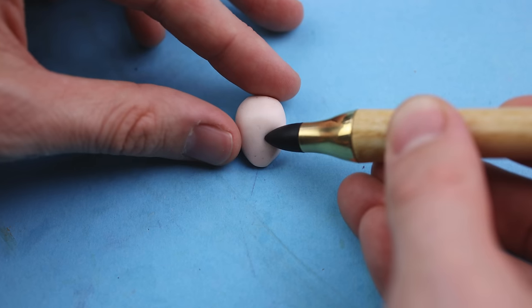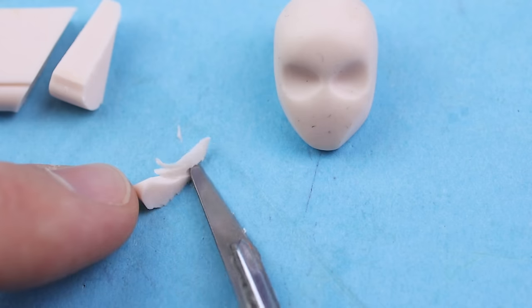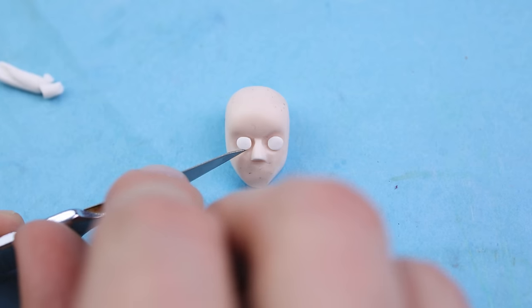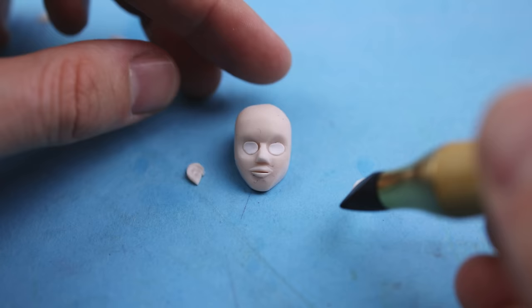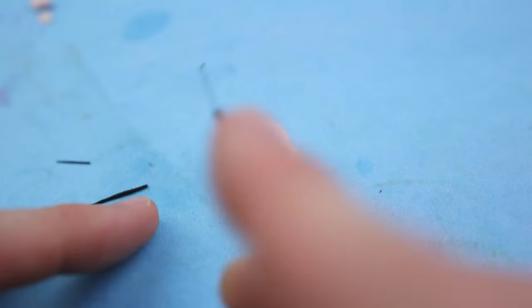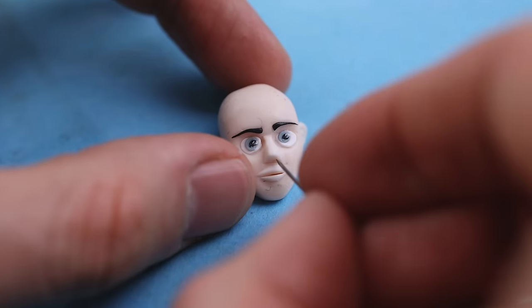As we begin sculpting Aang's head, let's talk about who Aang really is — not just as a character, but as a symbol in his world. Aang is not only the last airbender of his generation, but also the Avatar, tasked with maintaining balance among the water, earth, fire, and air nations. As I add details to the face like the lips and nose, think about Aang's character — his wide expressive eyes reflecting his youthful spirit, curiosity, and wisdom beyond his years. His smile, which I carefully craft, often shows his playful side despite the immense responsibility he carries.